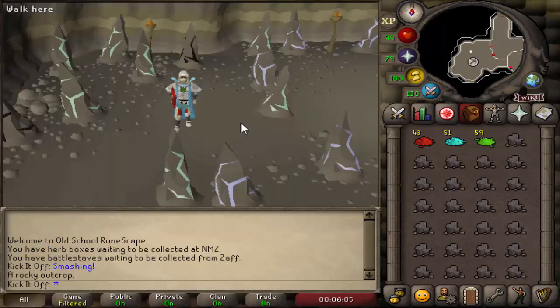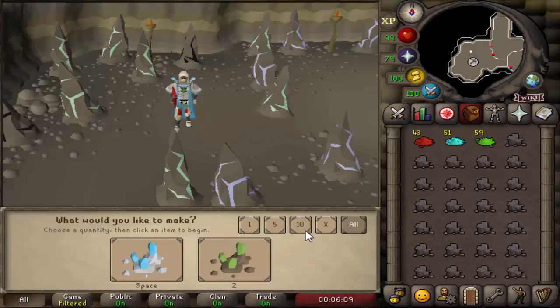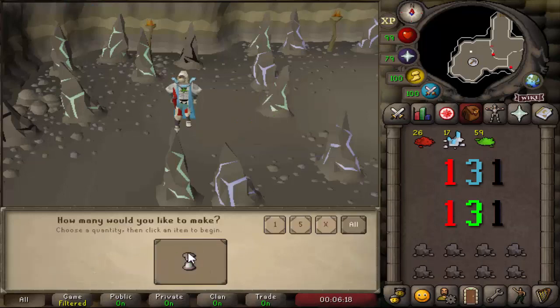To make teleport tabs it is very straightforward. All you do is use either your ETH salt or your UGG salt on the basalt, choose which teleport tab you want to create, and the ratio is one to three to one - so one red, one blue or green, and one basalt per teleport tab.